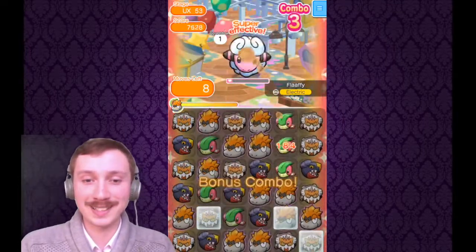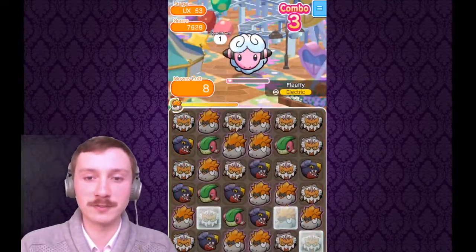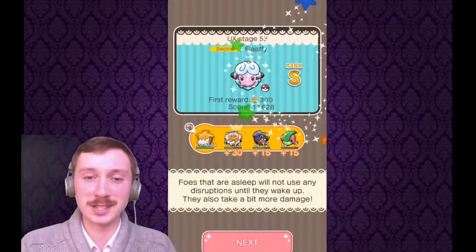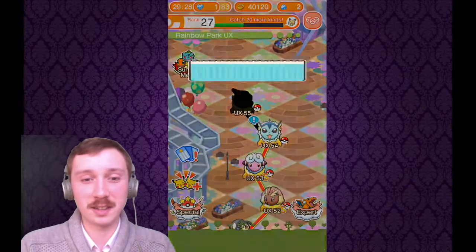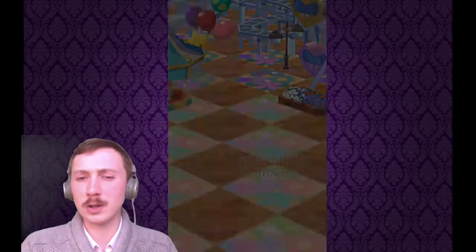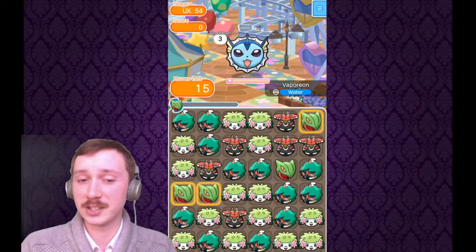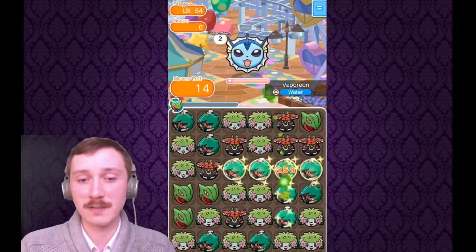That was Flapple — forgot to talk about that stage entirely. It's a straightforward stage. Vaporeon is next. There are quite a few water types in this next section, as there were in the last section, and probably will be in the section after this.